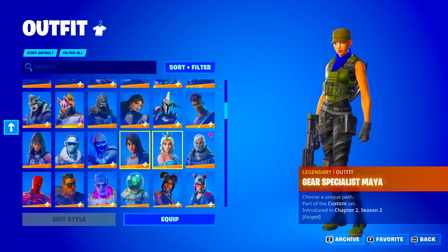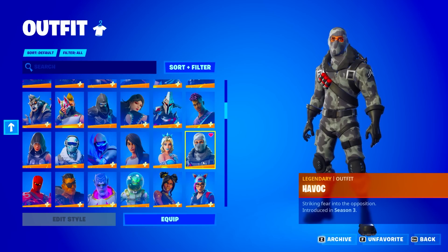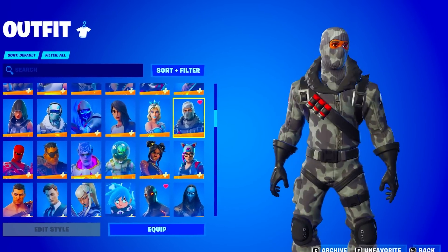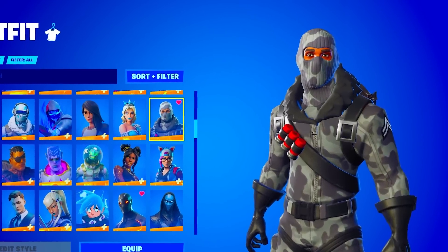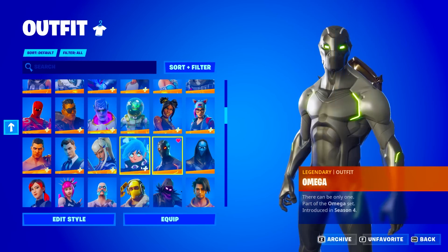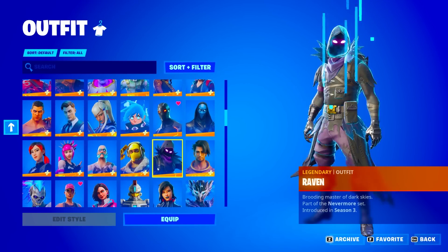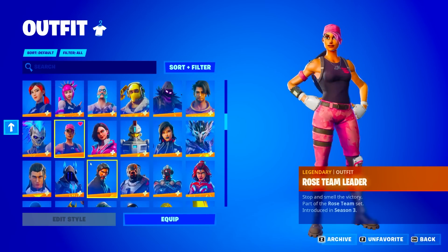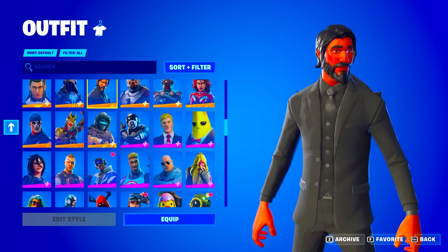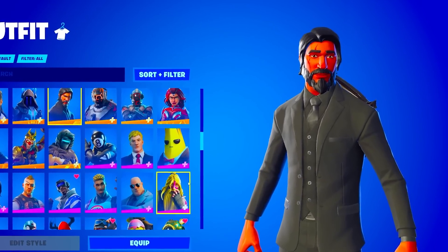We have the Glimmer and the Havoc from season three — the Havoc is a Twitch Prime bundle exclusive skin, so if you have this you're insanely OG and were on Twitch back in 2018. We got the Omega from season four with all the styles. We also have the Power Cord from season three, Braven, Raptor, Raz, Roads, Team Leader, and the Reaper from season three — that's maxing out the season three battle pass.